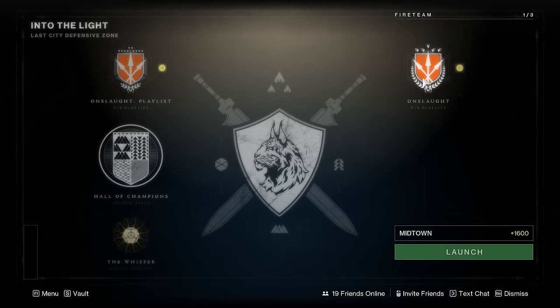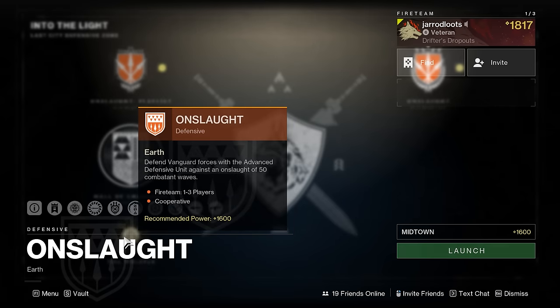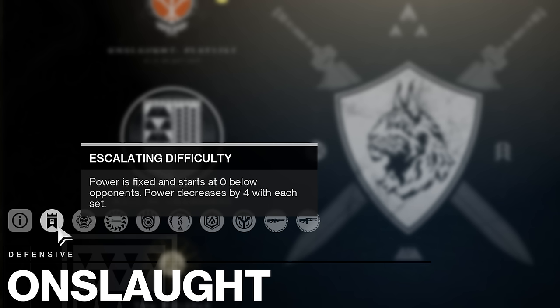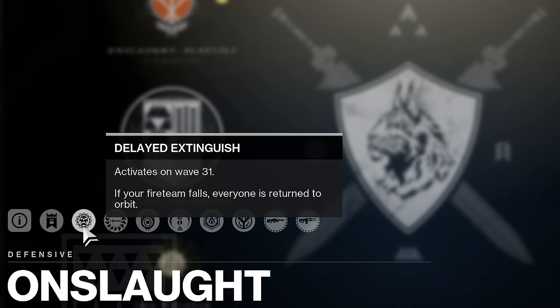This version of Onslaught has escalating difficulty where power level is fixed at 1600 and starts at zero below opponents. But every 10 waves, your power decreases by four, so enemies get tougher the further you progress. On top of that, at the start of wave 31, you have Delayed Extinguish as a modifier — meaning you have longer respawn timers, and if your entire team goes down, you return to orbit.